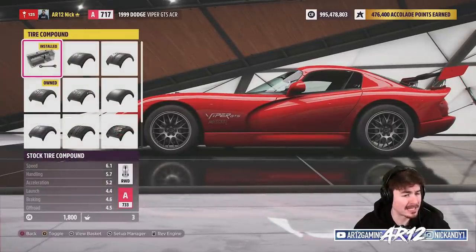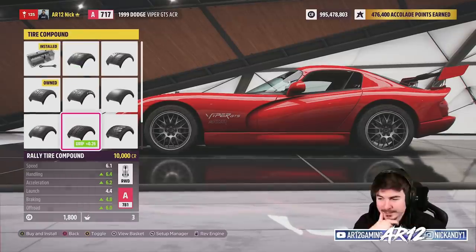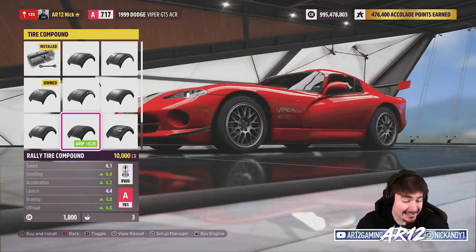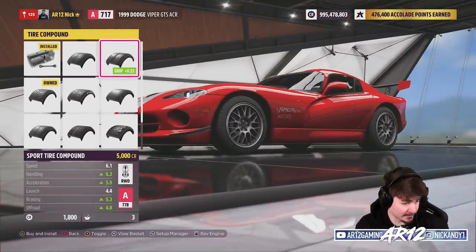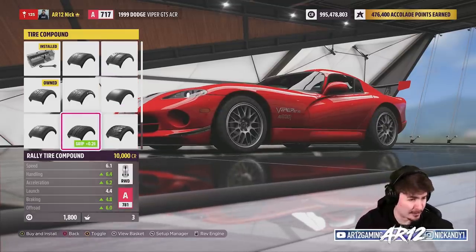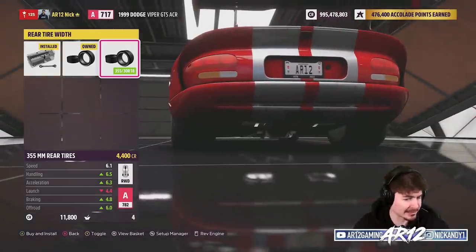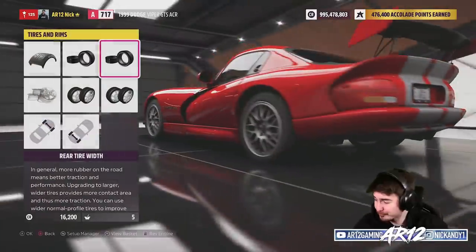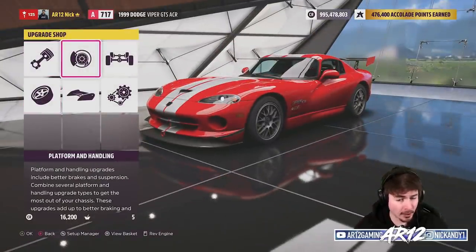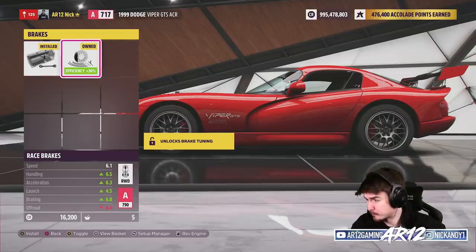We're also going to want some better tires. Semi-slick tires already take us up into S1. Twitch chat says take rally tires — I just don't trust the rally tires very much in terms of handling. The sport tires are rated 6.3 and 5.9, while the rally tires are 6.4 to 6.2, so I guess the rally tires are actually the best. I'm going to trust in the rally tires. Because we're rear wheel drive, I'll make our rear tires a little bit thicker — 3.55 in the rear, which is huge. We need to save our PI points as much as we can, and we will also go for some better brakes because our stock brakes are trash on this thing.